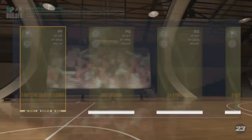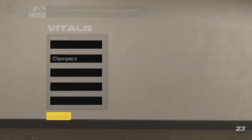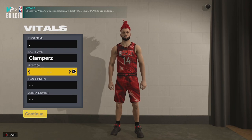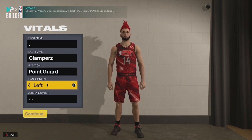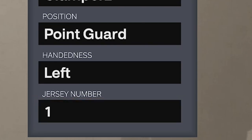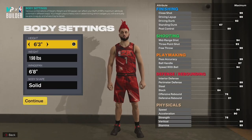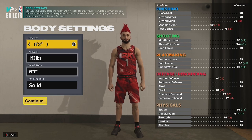Go ahead and get into the player builder and create a new build. Put the name as your name - crazy, right? Put the position as point guard. You're going to be left-handed because lefties shoot better than righties, even though that's not true, and jersey number one because if you ain't first you're last.